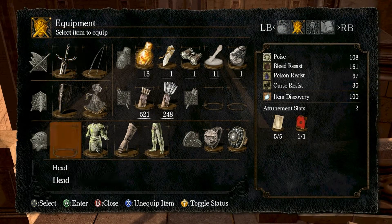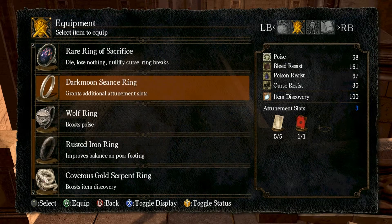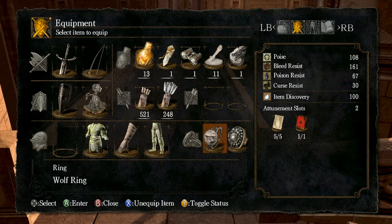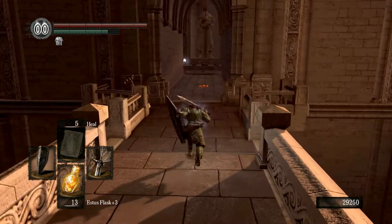Since I have the wolf ring, my poise is pretty good. With it, it's 68. That's also because I don't have the stone gauntlets on. With those, I'm pretty sure my poise would go up even higher.